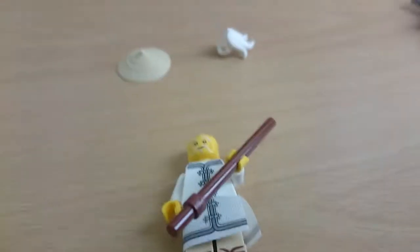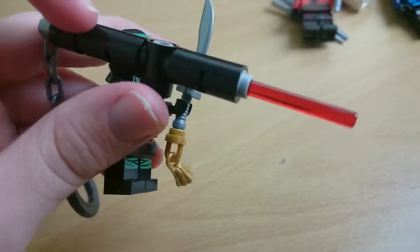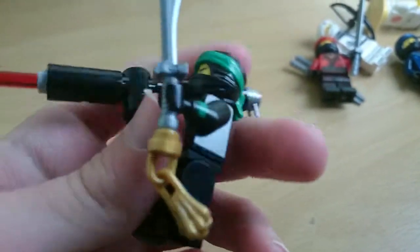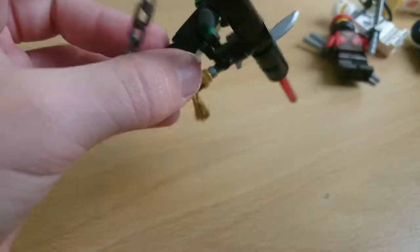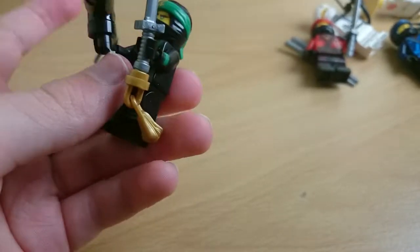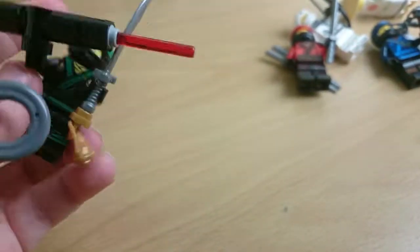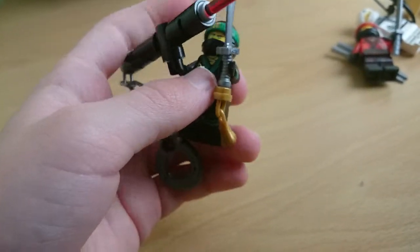Let's go on to Lloyd. Here we have Lloyd with both his weapons — the ultimate weapon and his normal sword with this piece that keeps jangling about. This is supposed to be a key ring with a laser from Meowthra in the movie — I've watched it by the way. I'll take the weapons off, they're just annoying me right now.